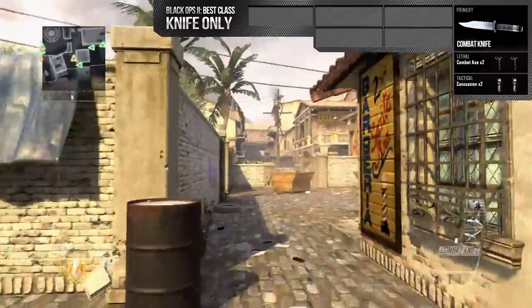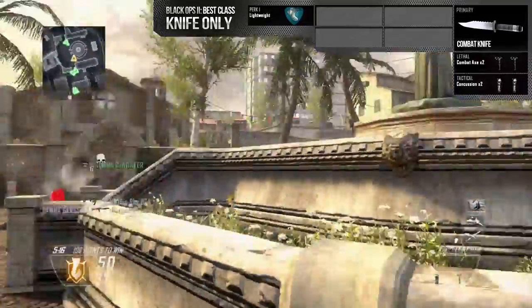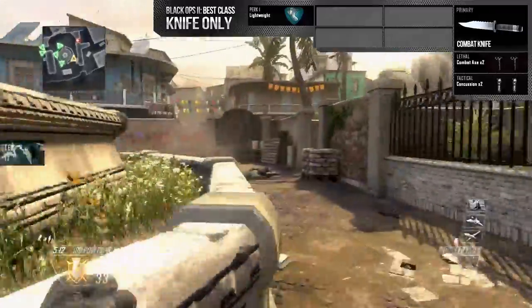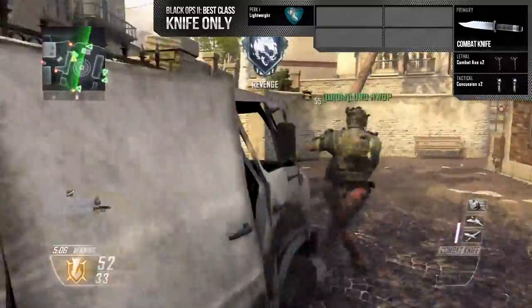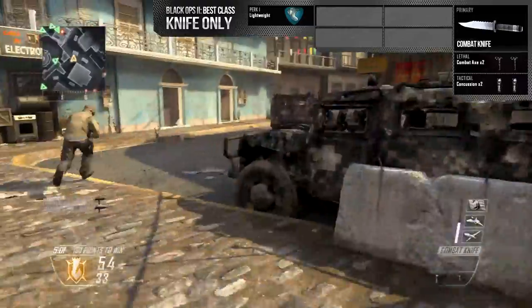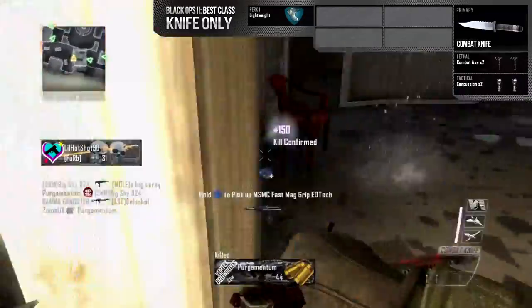Now we're on to my perks, and my first perk is Lightweight. When using a knife-only class, you're kind of hindered in many ways, but one of the main factors you should build your class around is speed and agility. That's going to allow you to cover more ground, get into flanking positions, and make it much easier to kill the opponent. Not only that, it makes you a lot harder to hit — if you can move fast enough, you can get around that corner and hopefully fight another day.